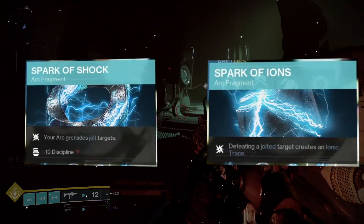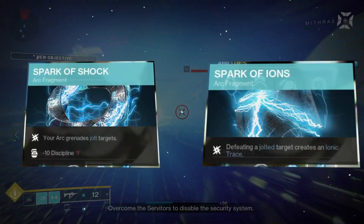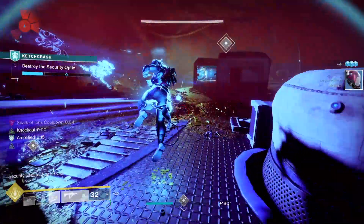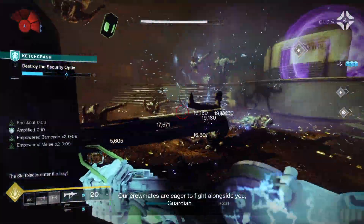Moving on to the fragments, we have Spark of Shock, which makes your arc grenades jolt targets, and Spark of Ions, which means defeating a jolted target creates an ionic trace. Spark of Shock is a way to give your grenades more AoE, and Spark of Ions is going to be another way to get all your abilities back faster.